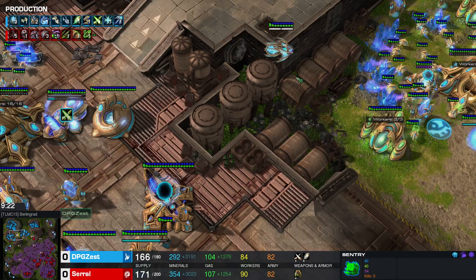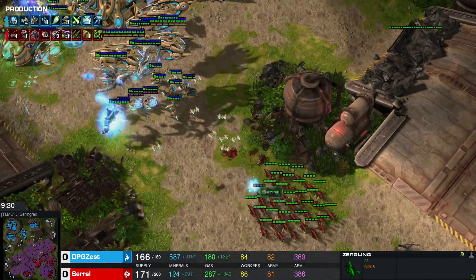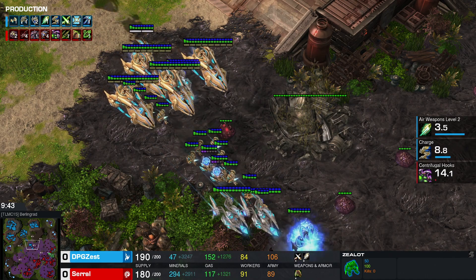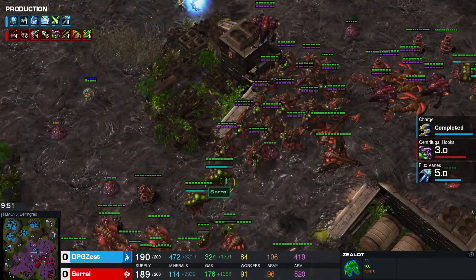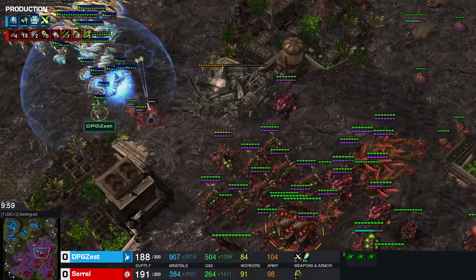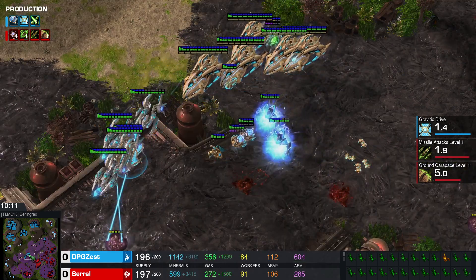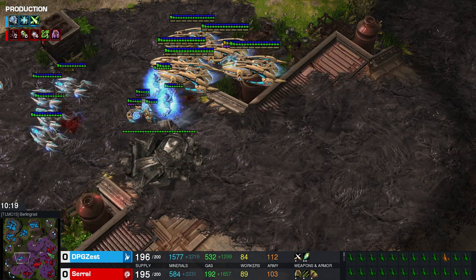We have some Zealots and even a Warp Prism with some Disruptors — the Disruptors against Zerglings. Just a couple of Zerglings, so there'll be no threat for Zest as he adds more and more units. Around the 10 minute mark, Zest decides it's time to move out. His upgrades and Speed for the Zealots are finishing. Very early Broodlords already for Serral — in comes the attack, but there are so many Spores, and the Broodlords will be great at countering the ground units from Zest.